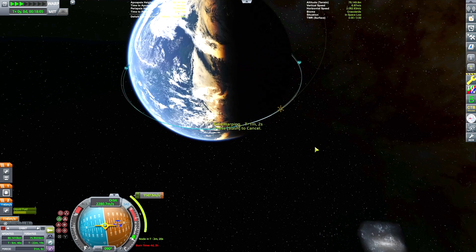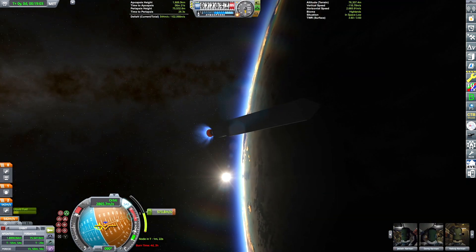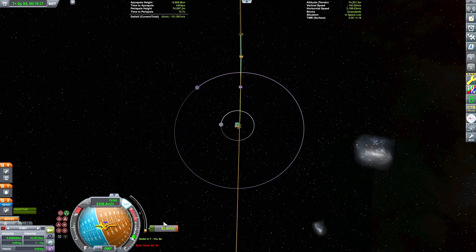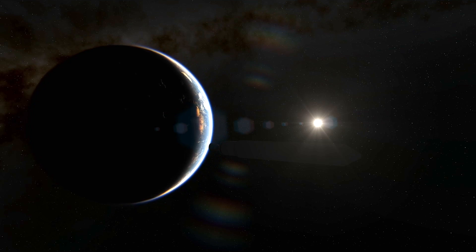When you have Outer Planets mod installed, the Kakaovalo system will place its connecting wormhole in the Sarnas system, but if you don't have Outer Planets mod installed it'll put it around Joule. I always like to say that just in case anyone is just joining the series, but here we are drifting away from our home world.